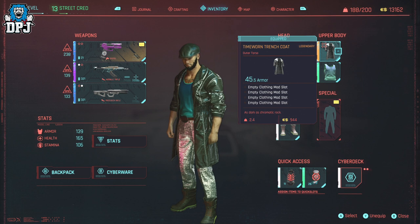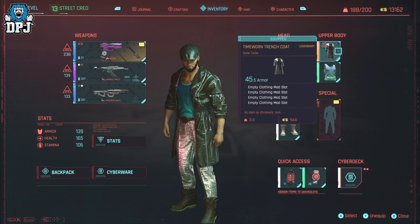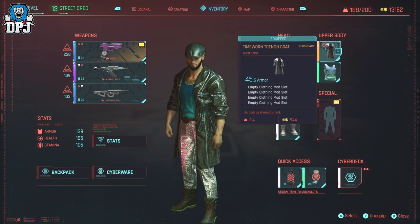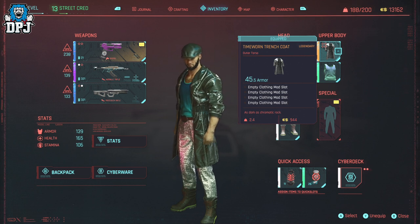So this amazing legendary jacket, when you first pick it up, you'll have an armor value of around 45. This can obviously be upgraded, so you can wear it till the end if you want and like the look of it. It also comes with four mod slots as standard, which is great. So this is definitely worth your time picking up, as it's a one-time thing.